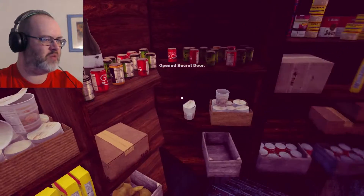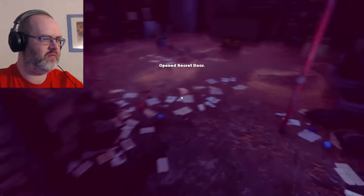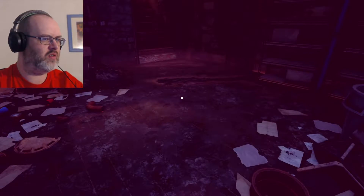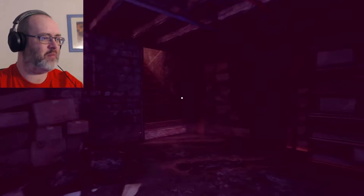What do we have here? A fuse box — missing a fuse. I'm happy with that. What's over here? Oh, it's the storm cellar latch.